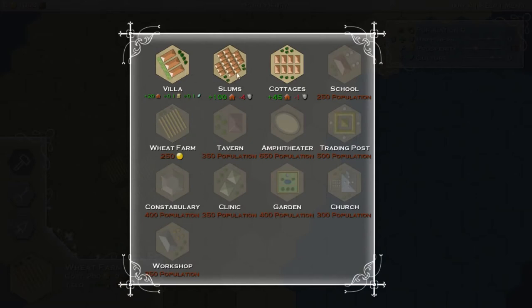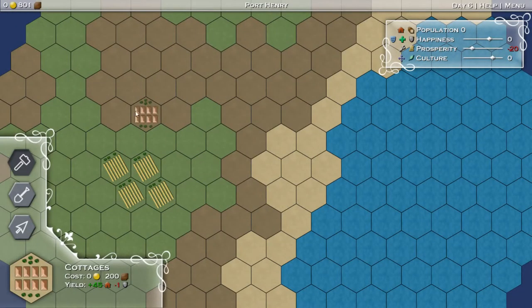However, we now have cash so we can build things. Our choices are between villa, slums, and cottages. A villa will give us only 20 population. However, it'll also give us a little bit of prosperity and a little bit of culture. Slums, on the other hand, is a lot of houses, but it's going to hurt our happiness. Cottages is kind of a balance between the two. We're going to go with cottages - I think it's a nice balance.